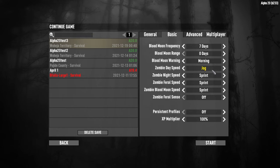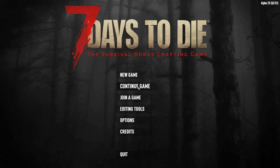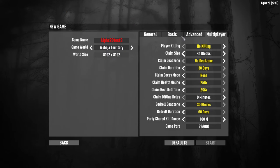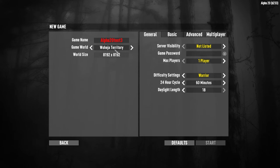For the basic settings, I upped the zombies' day speed to run instead of jog. In the advanced settings, I turn off loot respawn time, turn off airdrops, and crank blood moon count up to max — 64 enemies. Those are my general settings. Let's jump into a new game using the pre-generated map I already created and I'll show you why it's a little easier.